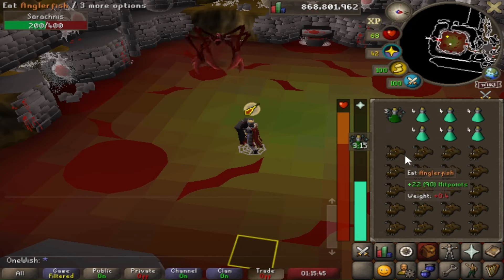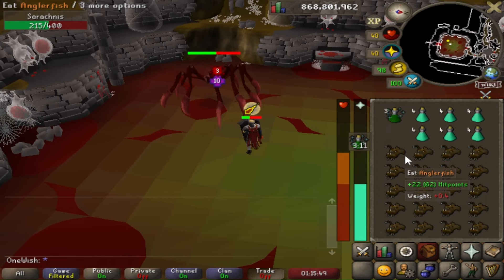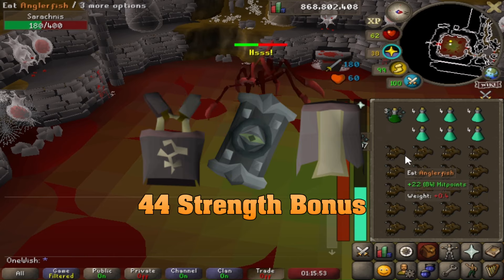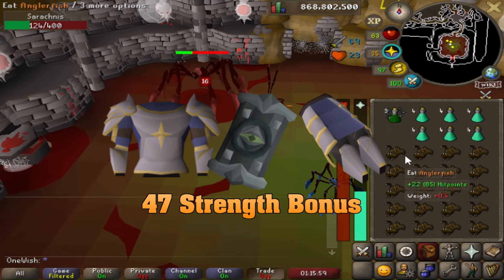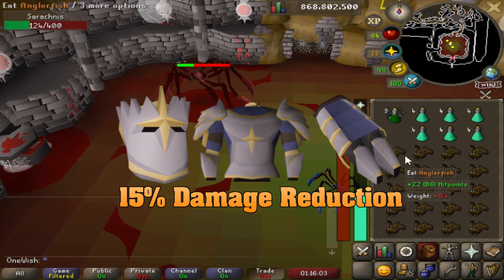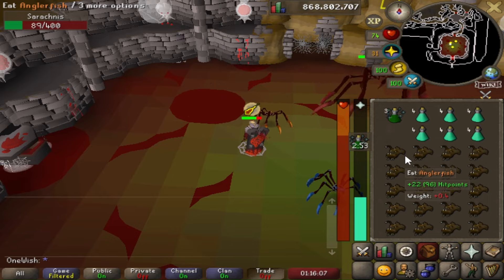The Din's Bulwark comes with an incredible passive effect: the higher your defense bonuses, the more strength bonus you will receive. For example, wearing a Bandos chestplate and tassets with Din's Bulwark gives a strength bonus of 44. If you're wearing the Justiciar platebody and platelegs with Din's Bulwark, your strength bonus is 47. On top of that, the full Justiciar set gives you a 15% damage reduction.